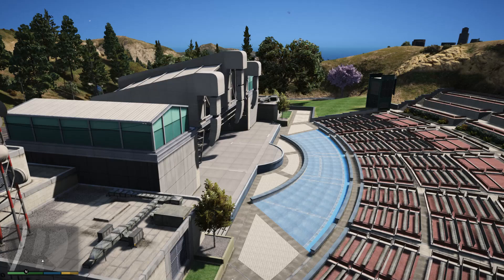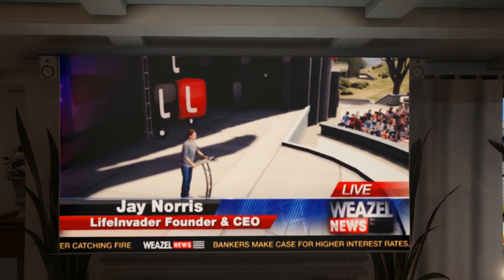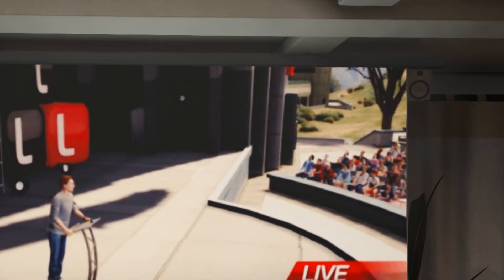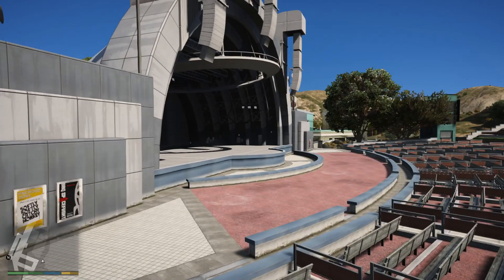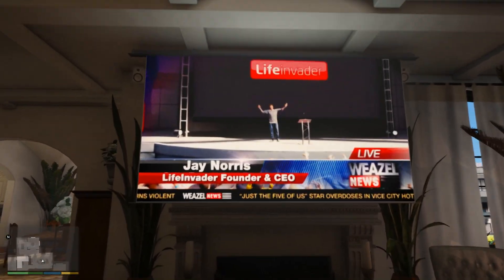I found out that in this scene we can see a tree and a building in the corner, so I checked and found out it's this location right here — this is the exact spot where he is standing in that scene. Now what we're gonna do is play the mission and then use our mod menu.